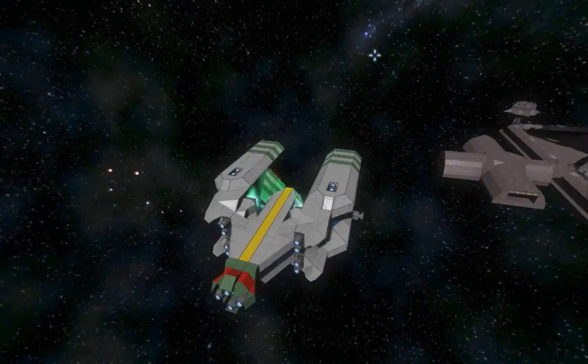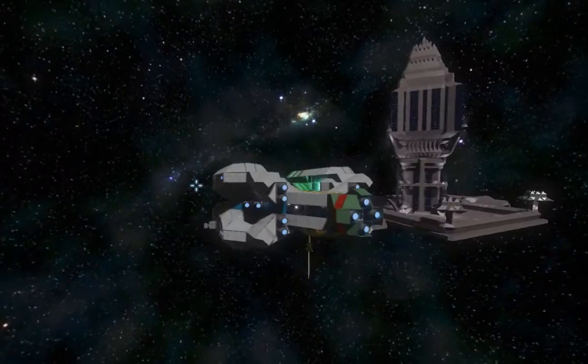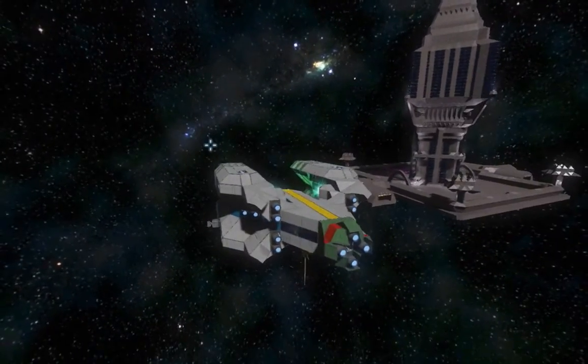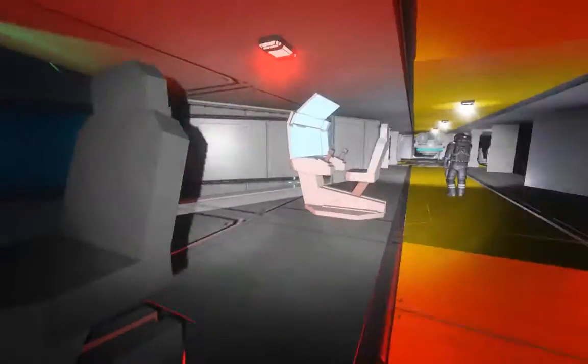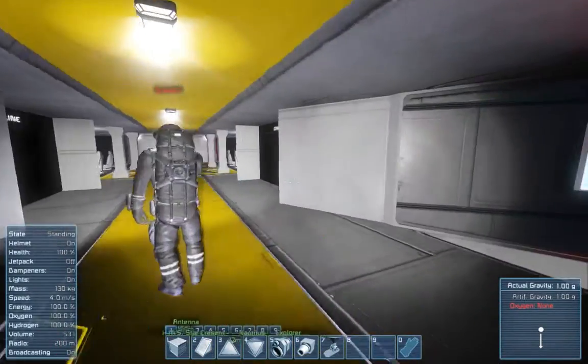Originally Wiseman and I started the build, and then Dracool jumped on and helped out. We started with the tail section back here and then just moved forward — everything kind of split and ended up this way. We had no idea what we were building. We literally started with one block that Wiseman placed and just went from there.